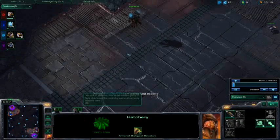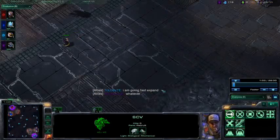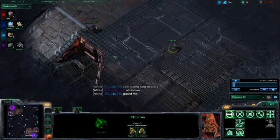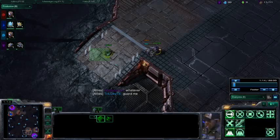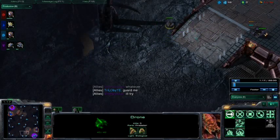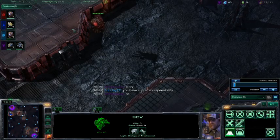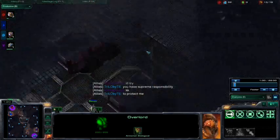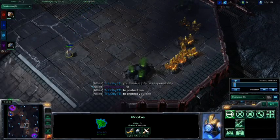We do see some scouts going out here — the SCV scout. Looks like Trilobite is planning to fast expand here. We do see the Forward Supply Depot coming down as well as that scout moving out. That's what that SCV is — he's building a Supply Depot. We do see the scouts moving out for the other side as well.